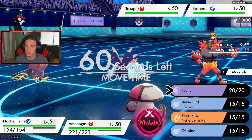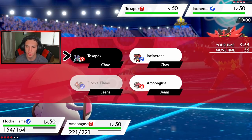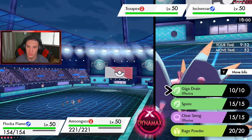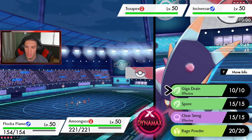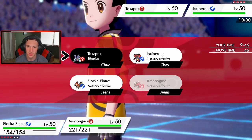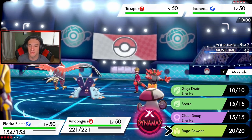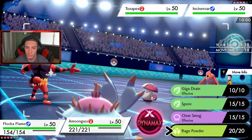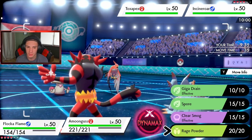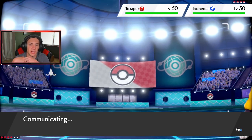Giga Drain Tailwind — yeah, let's get this Tailwind up. We're going to Taunt this thing so it doesn't start poisoning. Do I Rage Powder or Spore? I'm going to Giga Drain. Do I Rage Powder? Make everything come here and potentially get status conditions — he's definitely going to Fake Out.